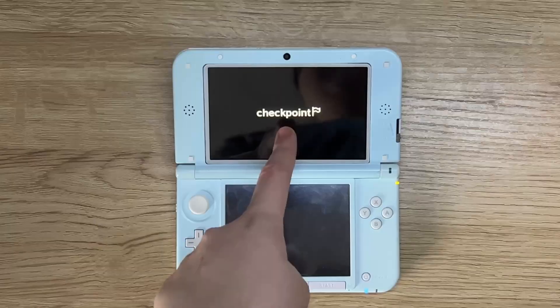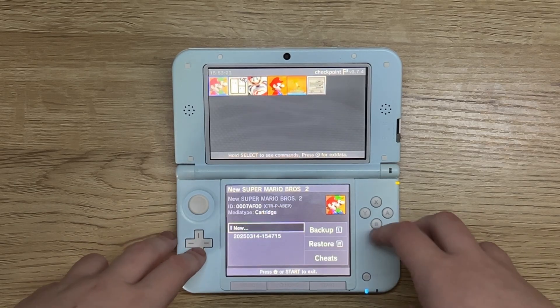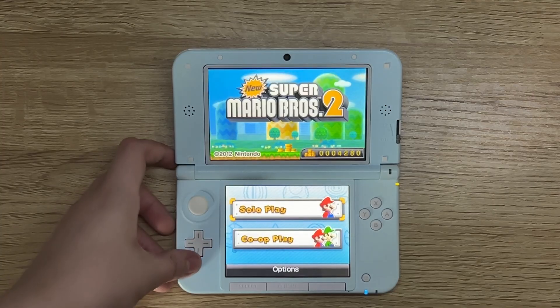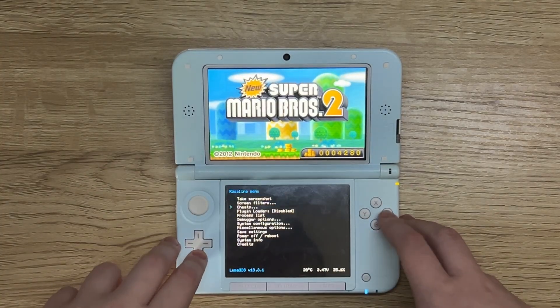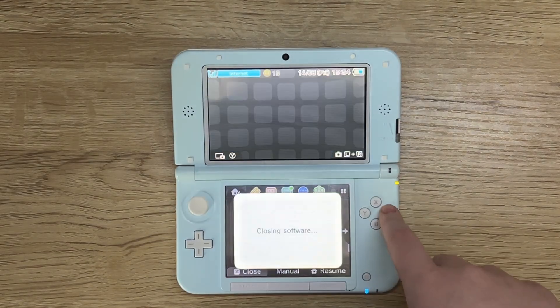Ever wanted to cheat? Checkpoint is what you need. Simply back up your save, choose the cheats you want, then launch the game. Press L, Down, and Select, then select cheats and pick the ones you want. The cheats will now apply to the game.